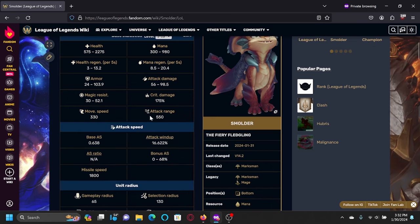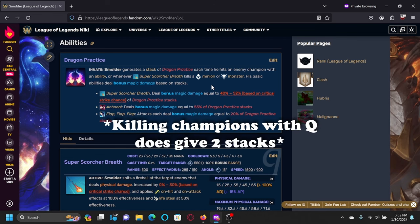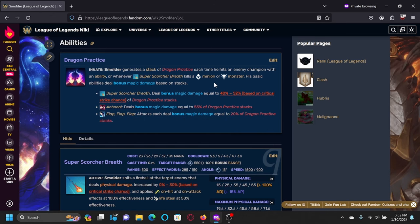One thing to note is that his base attack range is 550, which is mid-range for a marksman. His passive, Dragon Practice, essentially gives him bonus magic damage on hitting enemy champions with abilities or killing minions with his Super Scorcher Breath, which is his Q ability. This is his only source of magic damage. Even though there are other abilities that have AP ratios in his kit, they all do physical damage, so in the early game Smolder's damage is 100% physical.